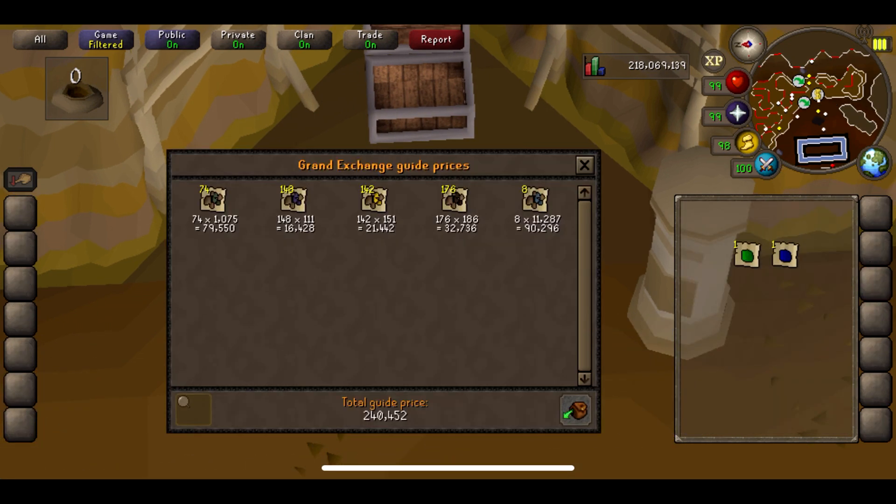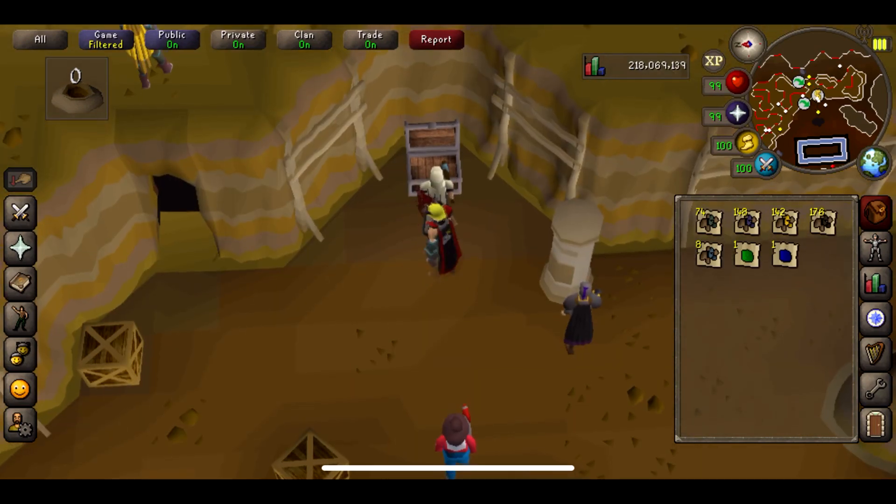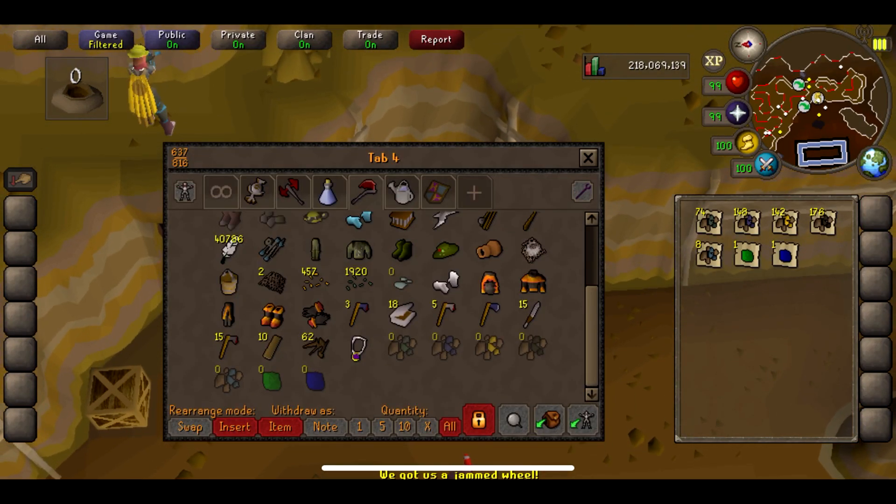Let's do a price check. We're adding the last couple of items — the last and the Sapphire — and 241k. That's not the best, to be honest. But to be fair, this is mainly just a way of training mining and getting a bit of money on the side. But it's not too bad, can't complain. We'll dump this back in and I'll see you at the two hour mark.